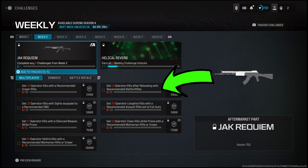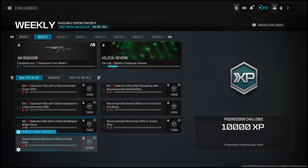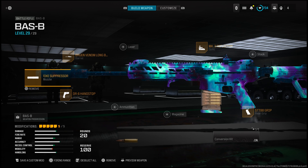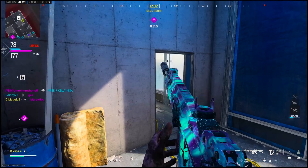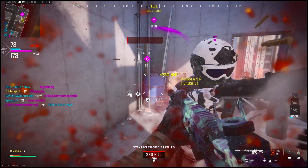For the 4th challenge, we need 15 kills after reloading with recommended battle rifles. For this we are using the Bass B, and the best build is the Shadow Strike Suppressor, DR6 Hand Stop, Bruin Venom Long Barrel, any sight you like, and the STT 88 Grip. My strategy was to play small map mosh pit and just shoot and reload before I quickly peeked around corners. It was actually pretty easy to do.